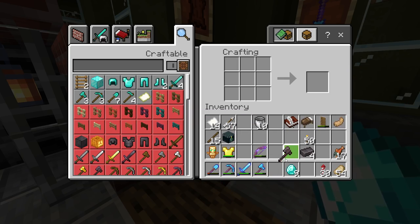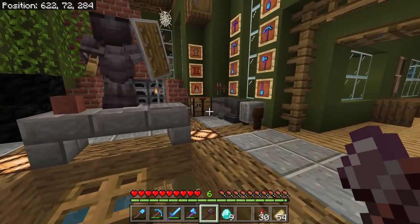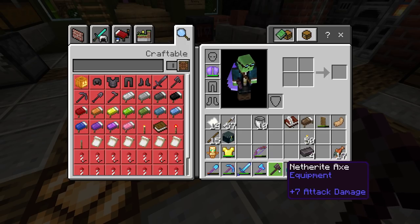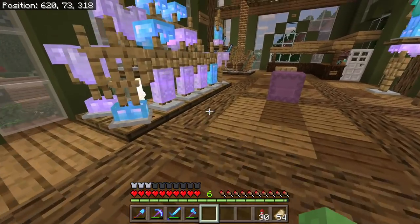Oh, look how good that looks! I've never even looked at the axe before — that actually looks really cool. Plus 7 attack damage — oh, plus 12! I thought axes did a lot of damage. I thought they did more. Did they really not add that yet? Or is that only with the combat update? Well, we'll try to get a few enchanted today.